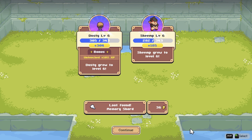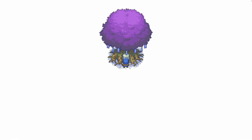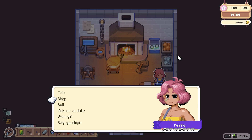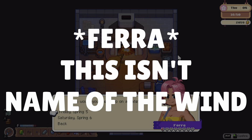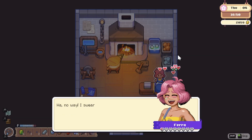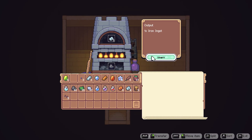I probably made a mistake fighting that guardian so early. Afterward though, I found an Ando tree which gave me a permanent stamina boost, which is pretty neat. Not too much else happened today, but I somehow convinced Farrah to go on a date with me tomorrow, even though I've spoken to her like twice. I spent the rest of my day mining for more ore and smelting bars in my little pocket dimension of a tent.